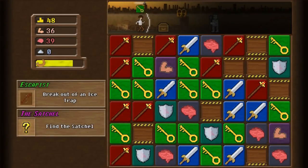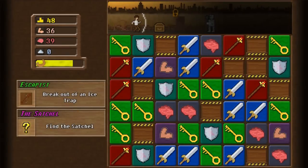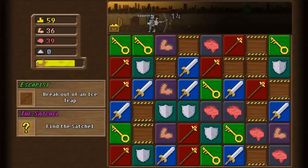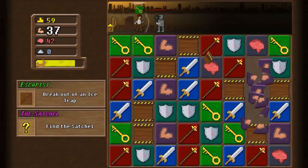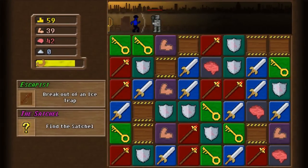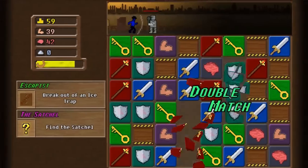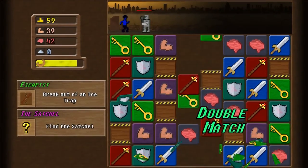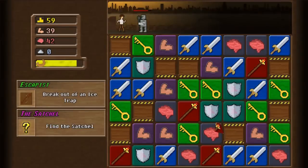Or we could have a quest where you've got to go so far without using items. I could give it the no items modifier which increases the difficulty, or I could give it the more items modifier so the challenge changes — there are going to be items all over the board and you've got to work out how you can get around them without using them.